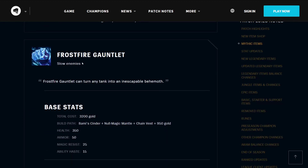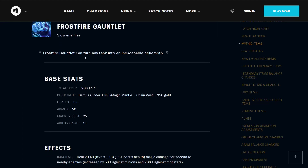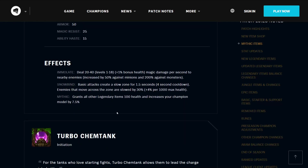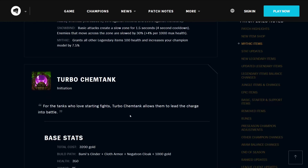The Frostfire Gauntlet slows enemies — it can turn any tank into an inescapable behemoth. It costs 3200 gold, builds from the Balmy's Cinder, Null Magic Mantle, Chainvest, and 950 gold. It has 350 health, 50 armor, 25 magic resist, and 15 ability haste. It shares the Immolate effect, but also has Snowbind, which creates a slow zone for 1.5 seconds on a 4-second cooldown. Enemies that move across that zone are slowed by 30% plus a percentage based on your max health. It grants all other Legendary Items 100 health, and increases your champion's model size by 7.5%. That's going to be fun to build on a Cho'gath.